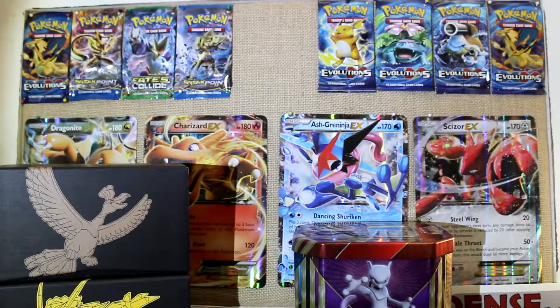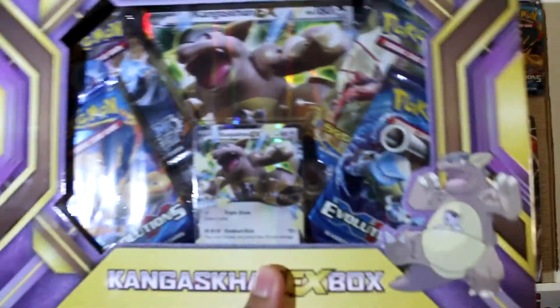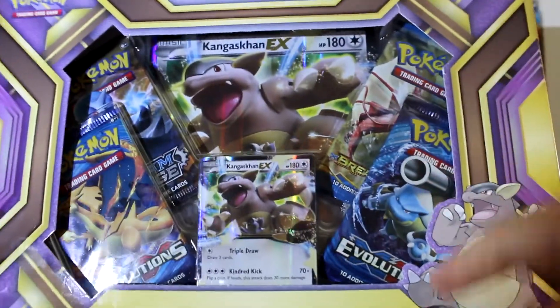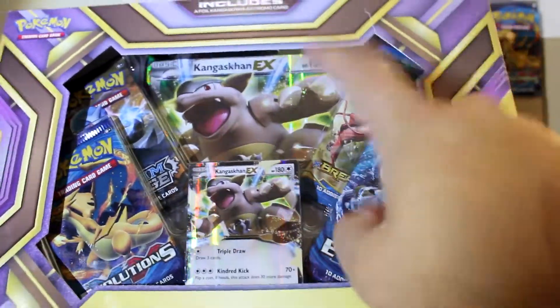What's going on guys, Connor here from Mega Unboxings. Today we have a short little video of a Kangaskhan EX box. It comes with four booster packs, a promo card, and an oversized promo card.